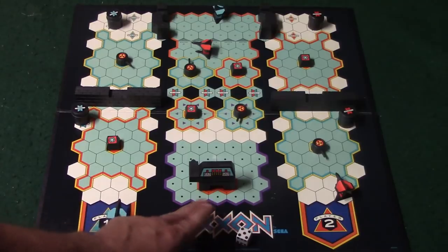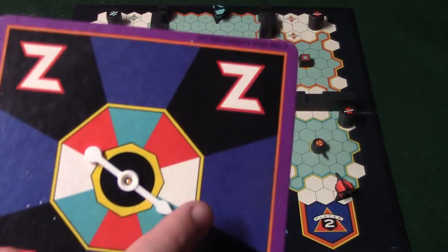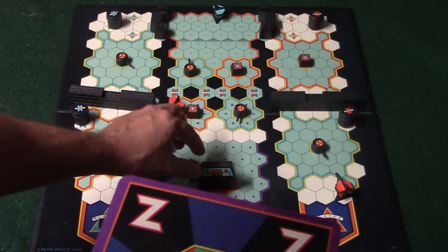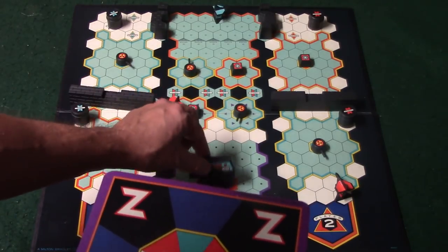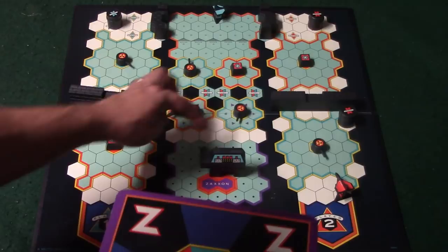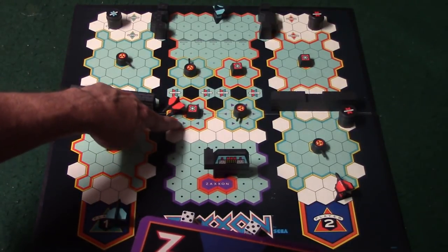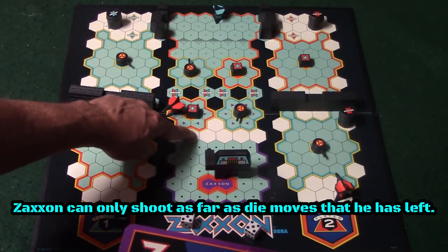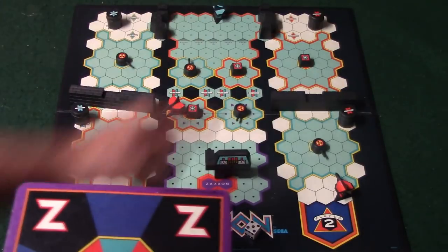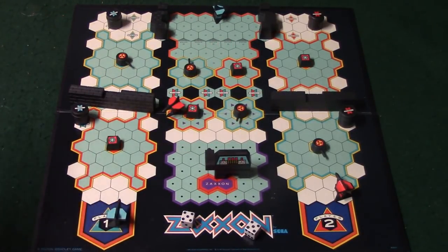The way it works with Zaxxon is both people roll. Then you spin and if a Z comes up, Zaxxon gets to move the full die roll amount. Zaxxon can move diagonally or horizontally. Whoever controls Zaxxon will move him. The way he shoots is diagonally — he has two lasers, one on each side. So Zaxxon can shoot diagonally in both directions. Zaxxon's shot will get blocked by any black space on the board. If you're able to not get shot by Zaxxon, you'll be safe and able to move your die roll amount.